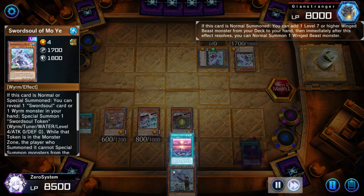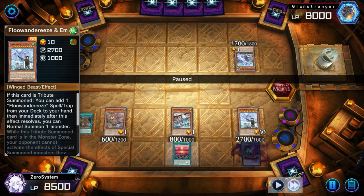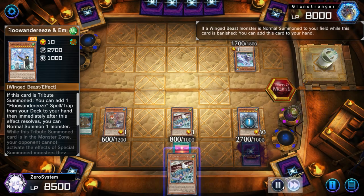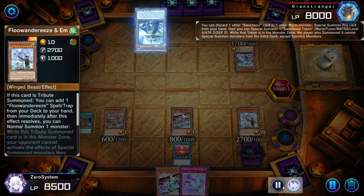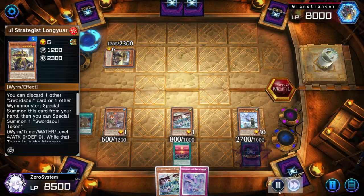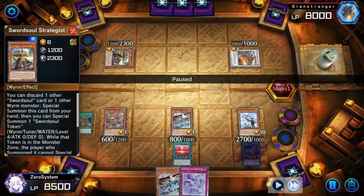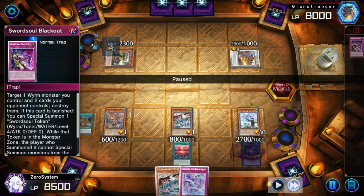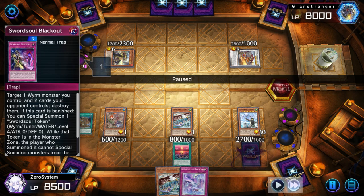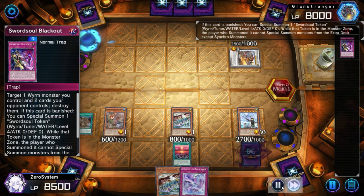The opponent reveals they're on Swordsoul. Normal summon Mo Ye is the ultimate savior for me because that triggers Map. I go Robina into Eaglen, Eaglen into Empen — tribute their token and an Eaglen for the Empen — taking them off the synchro play. I bring Eagle back to hand and get Dreaming Town as well. Unfortunately the opponent hard drew Long Young, ditching Mo Ye, bringing another token, and going into Chi Sao, so they're able to get extension.